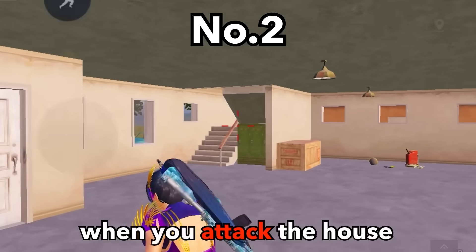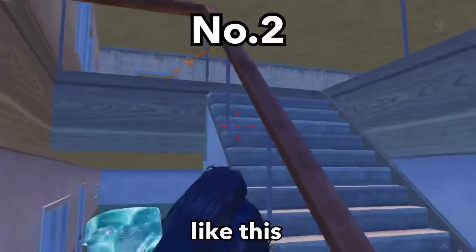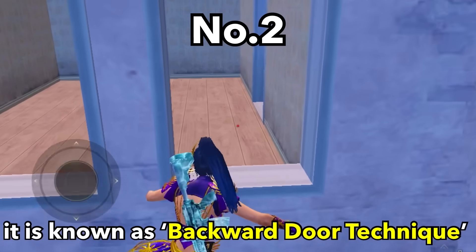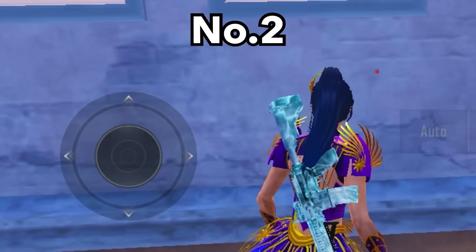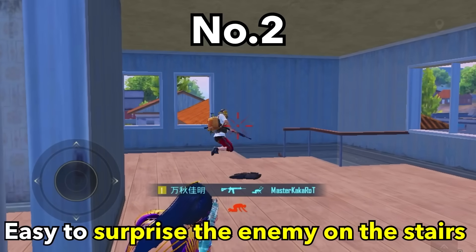Tip number 2. When you attack a house, an enemy on the stairs often surprises us. Learn this new trick known as the backward door technique. Pull the joystick backward when jumping — it's easy to surprise the enemy on the stairs.